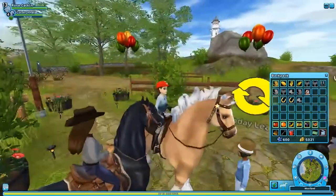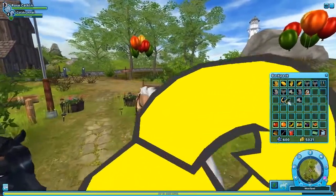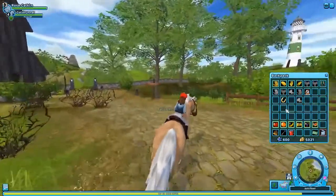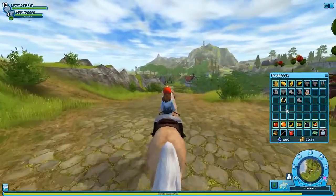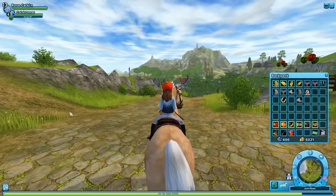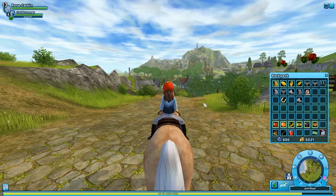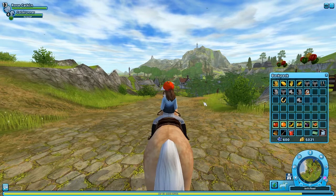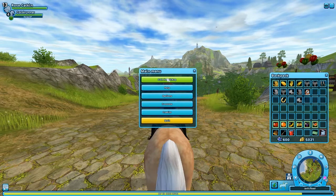Let's get a birthday gift — happy birthday! We got a hat! Look at that — a beautiful red cap with the Star Stable logo. So nice. And I only have two horseshoes left, but I can pile these on top of each other, which is super handy. So yes, we're on our way to getting a lot more horseshoes and gifts, which I'll show you in another video along with everything I've collected.